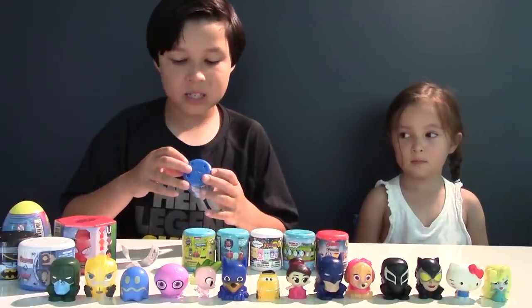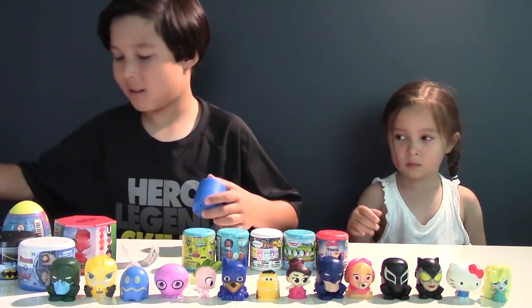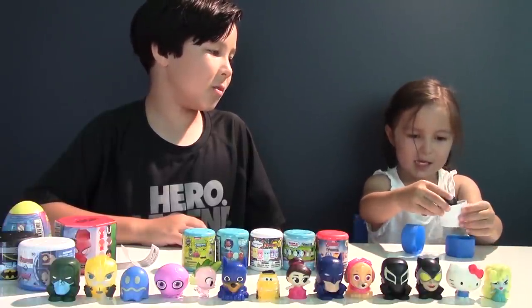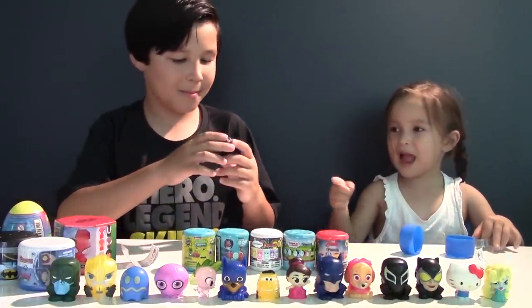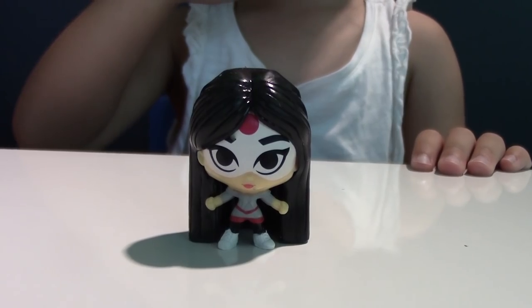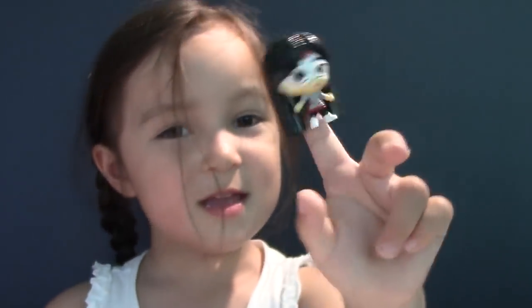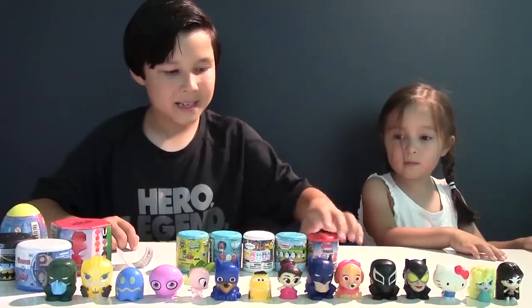The next capsule is DC Superhero Girls - another one for Vivian! It's Katana! Since this is a fashem, she's not as squishy, but we can give her a hammer! So here's our next girl!